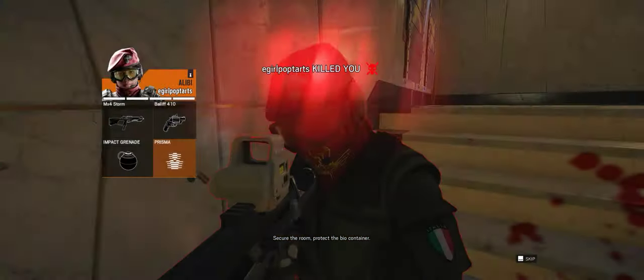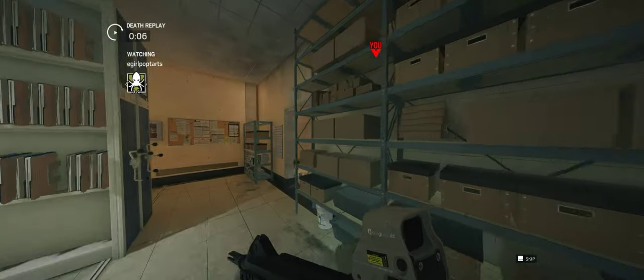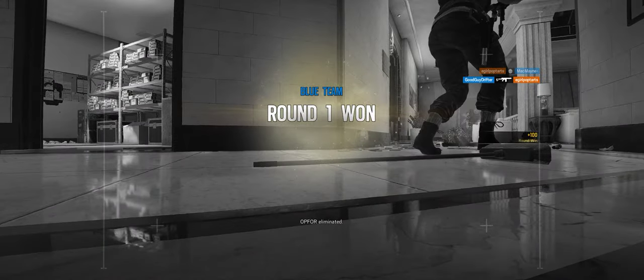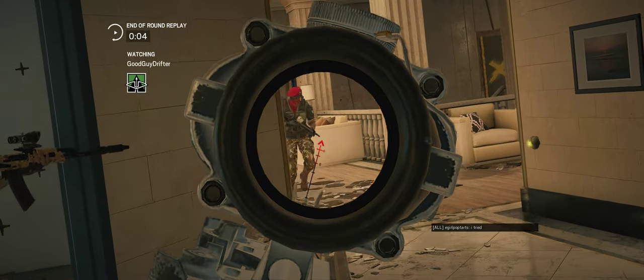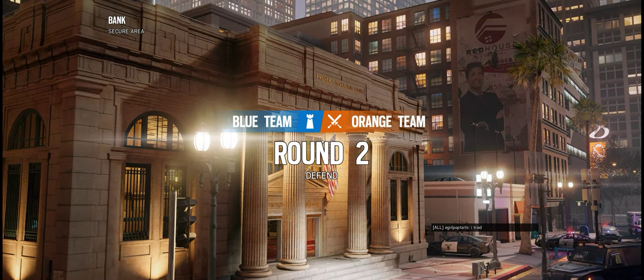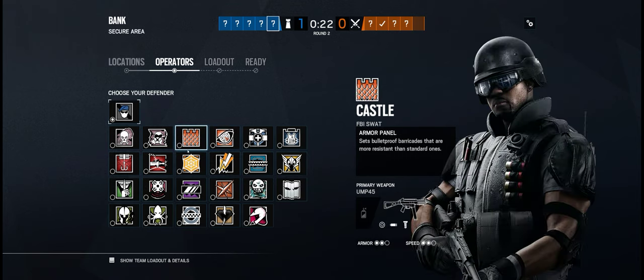Secure the room. Protect the bio container. Alibi? Yeah, I got him inside. Good job, eliminated. Alright, there was the Glock... what's the H2000 or something? The CT started with two to eight. Desert Eagle, Five-Seven, Berettas. H&K USP. Yeah, the USP.